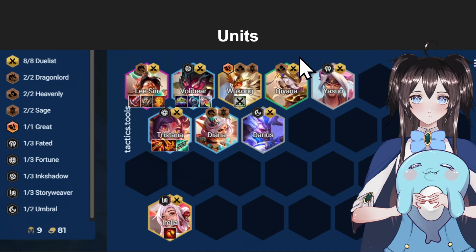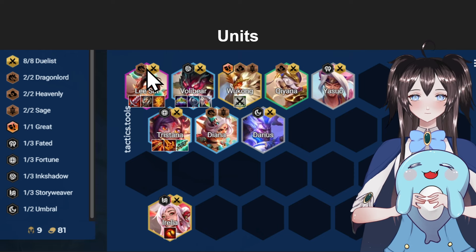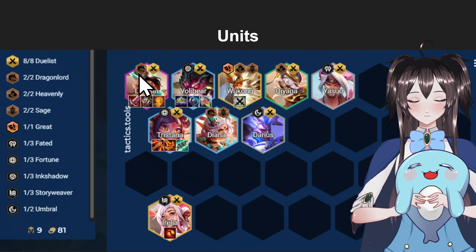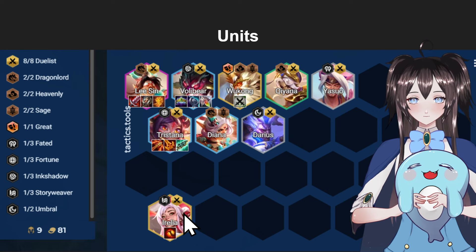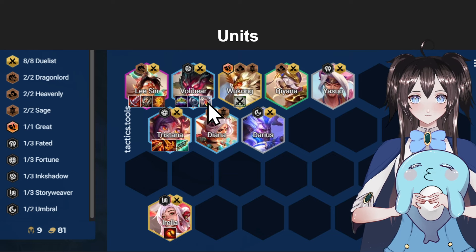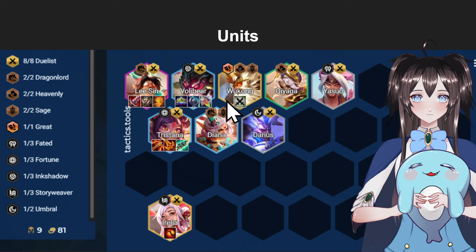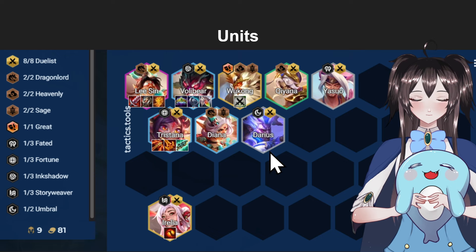For the units, I'll explain each one for specific carries. For Lee Sin carry — honestly, I would say this version is probably the best one, since Lee Sin is very powerful right now in the current meta, and Dragon Lord is very strong as well. If you're playing Lee Sin carry, you want to have a Volibear tank, a sub-DPS Tristana with an Aurelia with anti-heal such as Red Buff or Morellonomicon. Diana is really good for Lee Sin since it activates Dragon Lord, and Diana also gets Sage if you have Wukong on the board. If you don't have a Duelist spat, you can take out either Darius or Yasuo and throw in a Rekan so you can have three Dragon Lord.